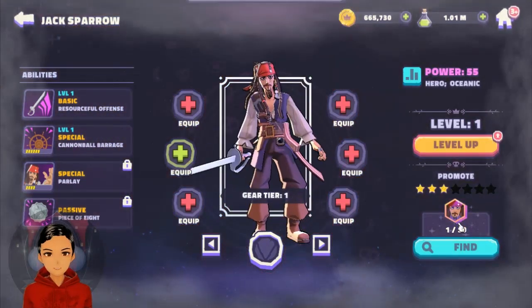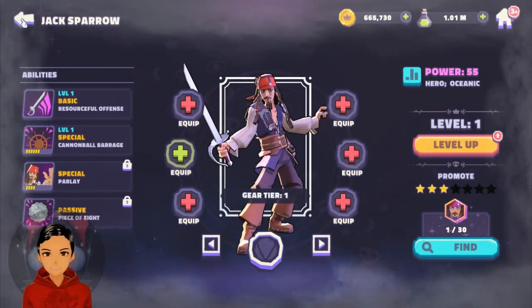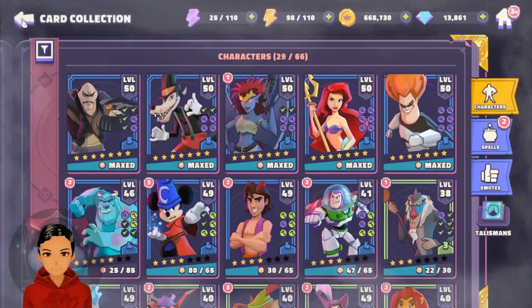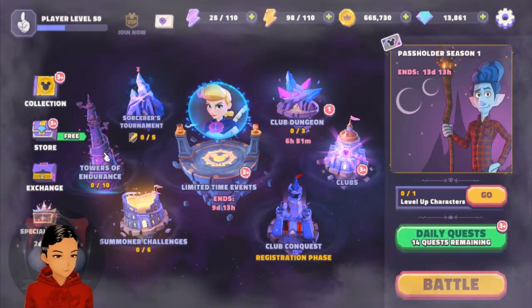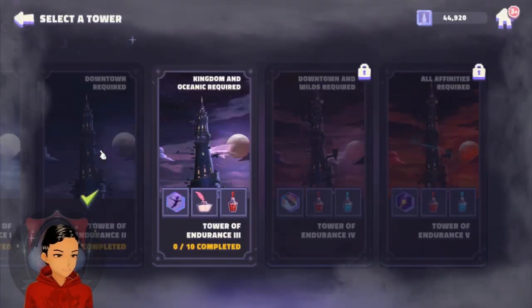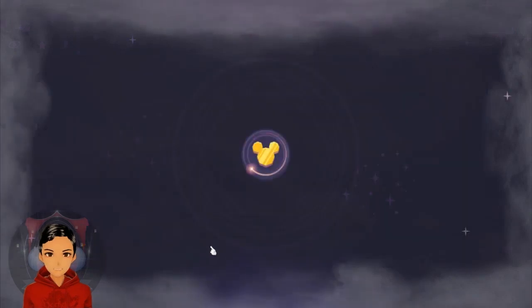I'm going to leave leveling him for now, because as we know, gold and materials are precious in this game. If we don't have to use them up to get by, it is better to hoard and save them for any specific thing you are working on — primarily your main squad. So let's head into this tower and I'll show you how I go through it.